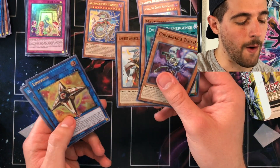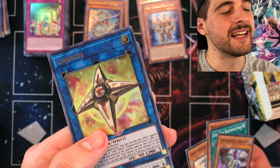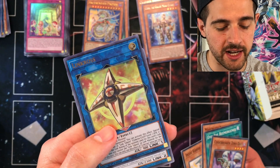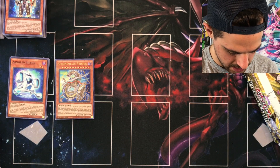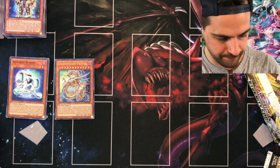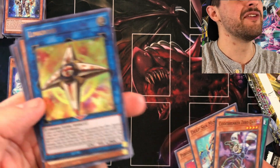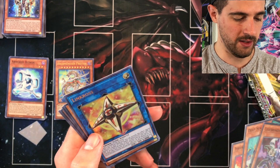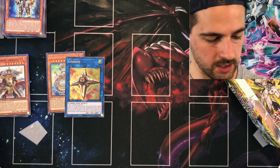Pack 23 of box number two — we got another Link Rogue! That's two boxes in a row with Link Rogue. We're sitting at almost $100 of value for this box. Pack number nine of box number three — and somehow another Link Rogue! Three Link Rogues in three boxes in a row.